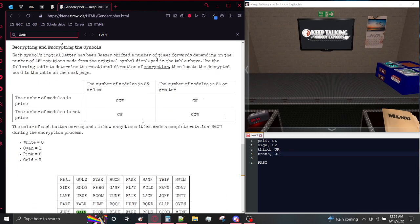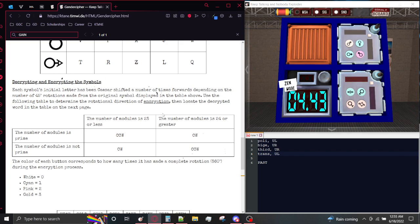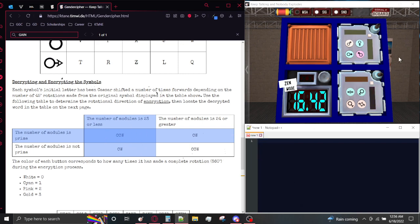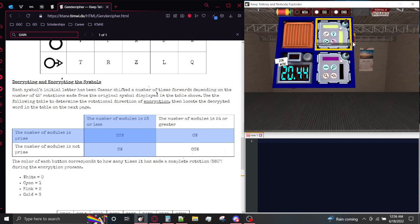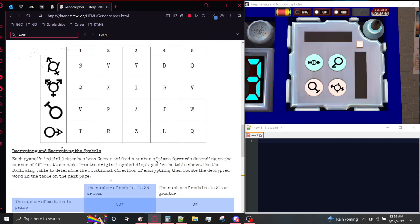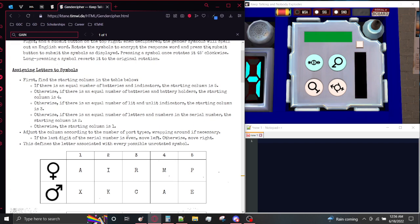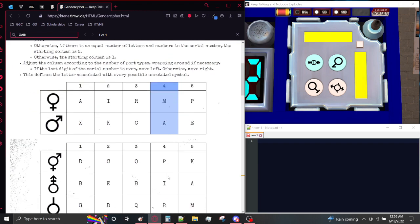Let's do one more. I have a new bomb, so we get both new edgework, and because there are two modules on the bomb, the direction of encryption has changed. Two is prime, as opposed to one which was not prime, and the number of modules is still 23 or less, so we are moving counterclockwise to encrypt this time. Let's take this one instead. 1 is not equal to 3, but 1 is equal to 1, so we have an equal number of batteries and holders. Our last digit is 3, so we move right by 0 — there are no ports, so we're not moving, meaning this is the column we're using.